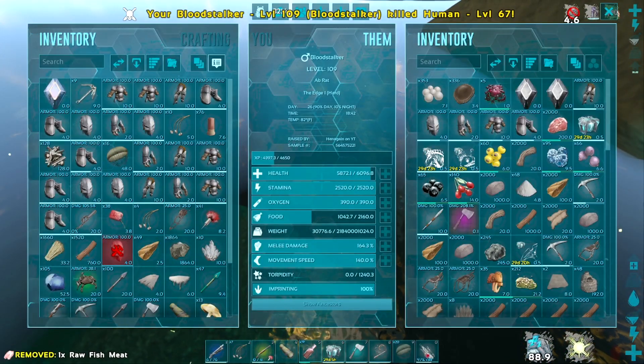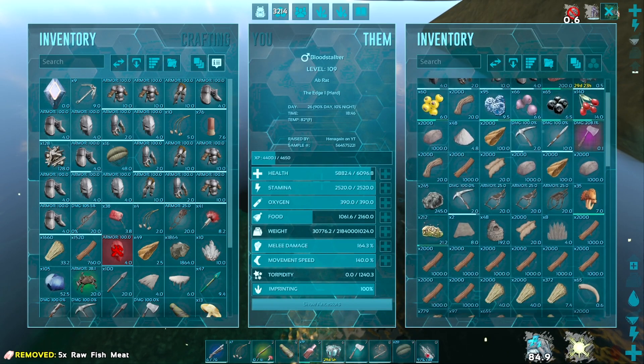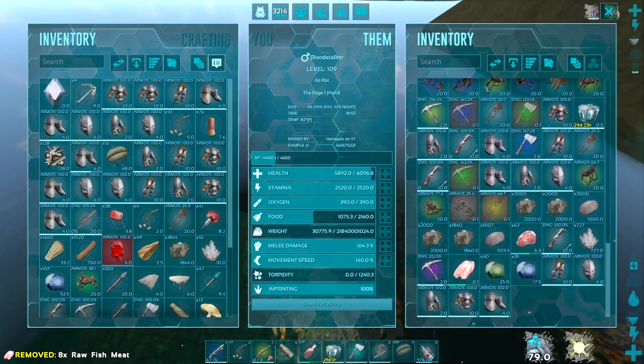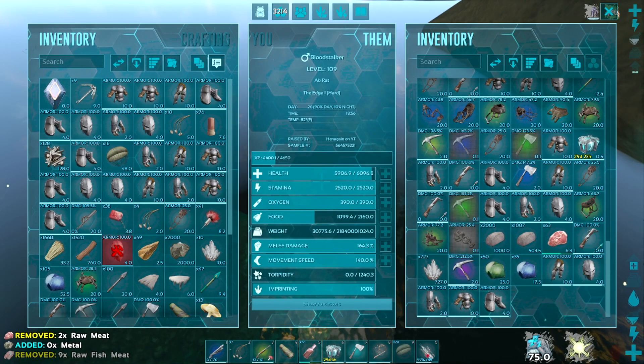He had a bulldog, an equus, a PT, and a cryopod. Oh wait — this guy was actually looted. What the hell? He had a Mastercraft Tyrannosaur saddle blueprint.